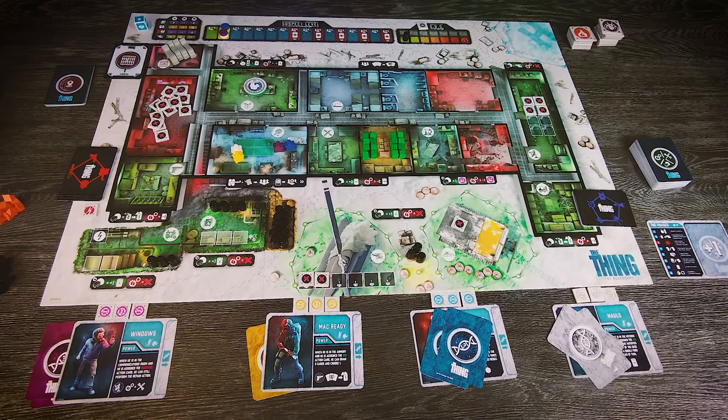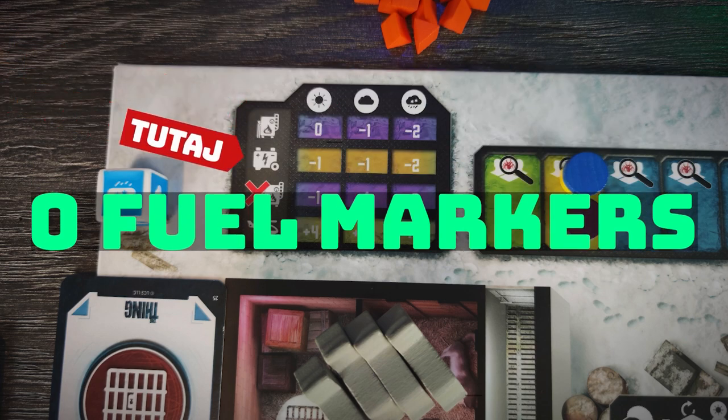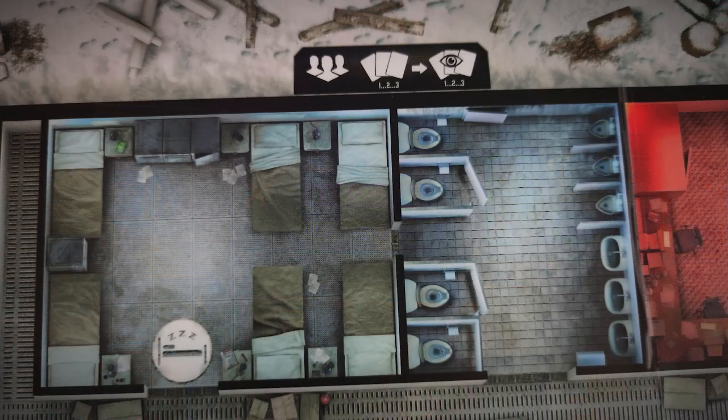Before we start the game, I'd like to show you all the locations available. The first thing is not a room but a table used in the second phase to check weather dice results. Looking from top to bottom: if we roll a sun, we use one fuel marker in the boiler room, one in the generator, and one increases the chill in the base. If the boiler stops working, the helicopter will be four spaces closer to us. Using the quarters, we lose our turn but can swap cards in hand, giving us better cards next round.